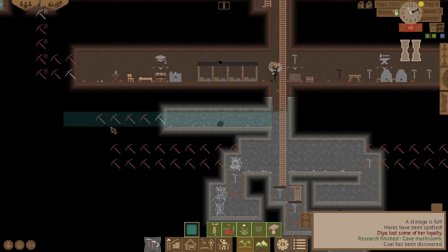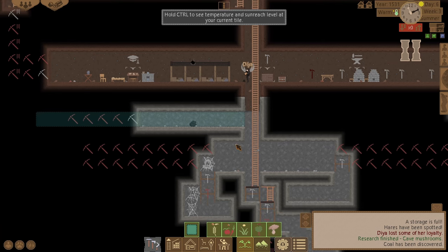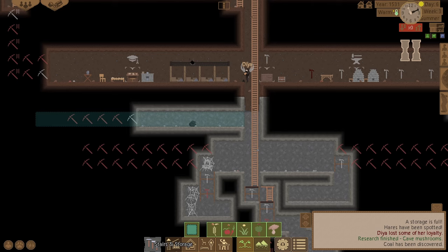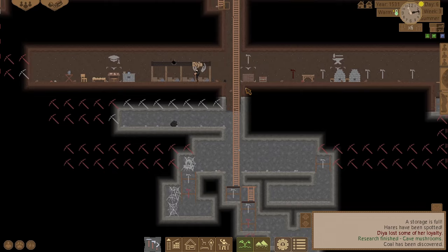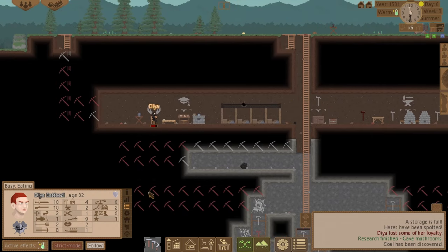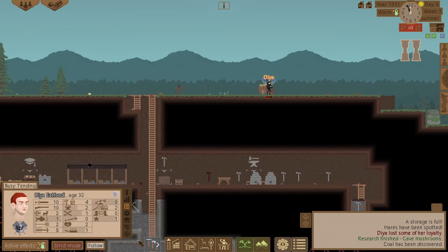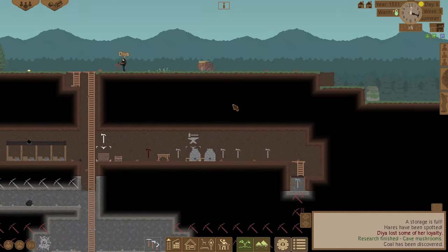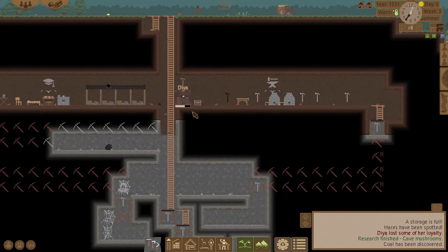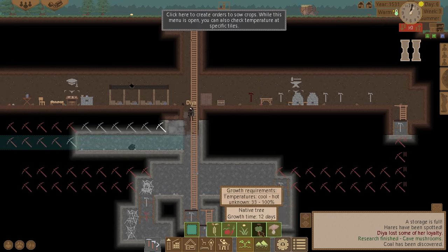I'll do a farming zone all the way across there to be able to plant these mushrooms — hopefully there's enough space. Let's get rid of that layer as well. Let's upgrade that storage so I can hold 40 in that now. Can I put a mushroom down there now?